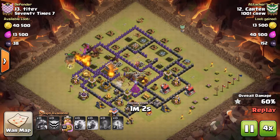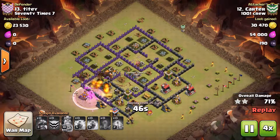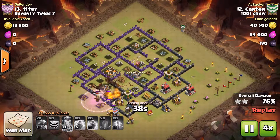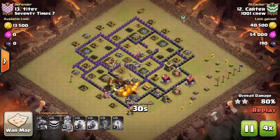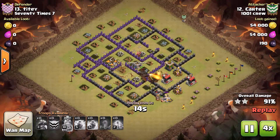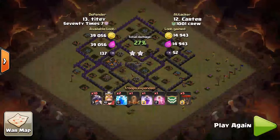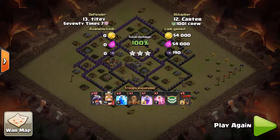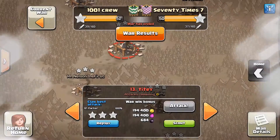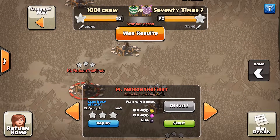One drop and a crash from a balloon will take out both Teslas. And now all the air defenses are down and he hasn't even put his king down — his king just went down now. Pops the rage on the king and it's basically a race around the outside of the base between his dragons and his Barb King. Looks like the dragons are going to win. Nice work, Carter, man. Great six-star war — you're on a hot streak. I think in our current war you brought home another six-star war, so hats off to you, man. You're on fire right now.